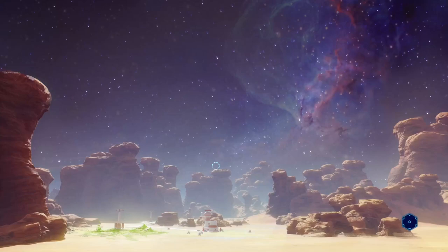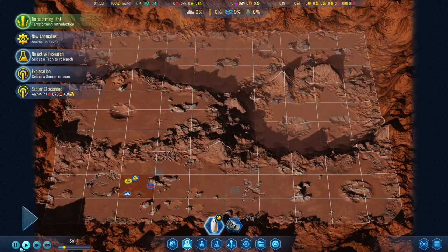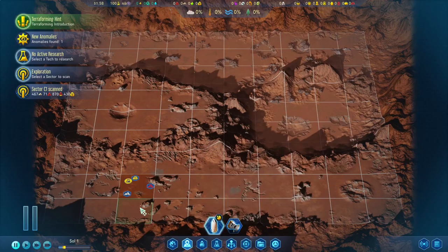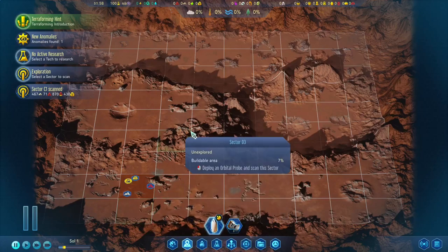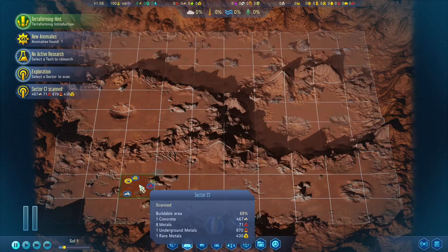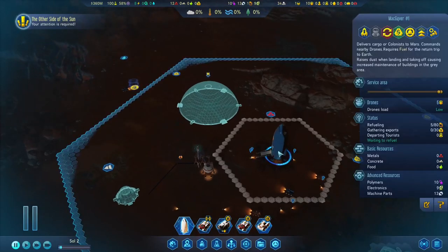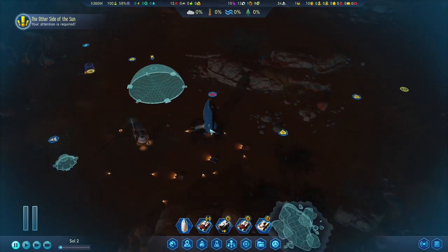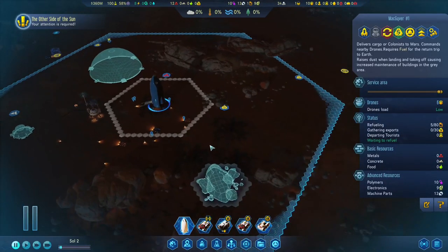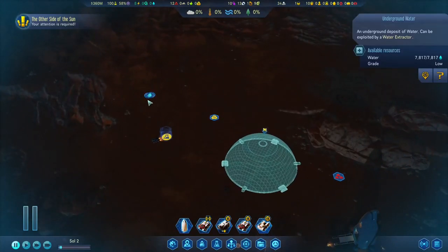However, this time around I will make a save here just to keep the same map, and if I screw up later on I can restart from here. As you can see, we are already set up. I bought the rovers and we are refueling the rocket, and hopefully we can launch on time this time around. We will soon get to this underground water deposit as well.